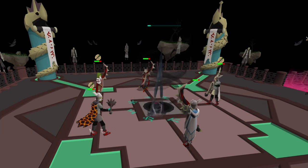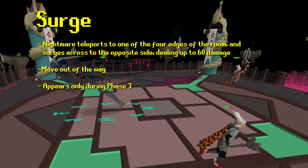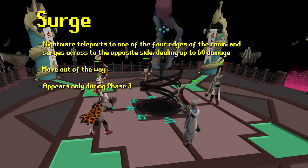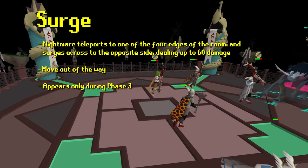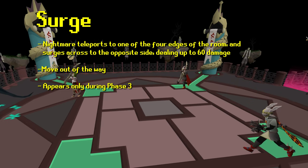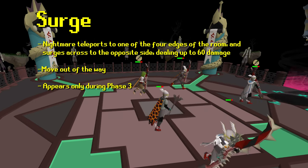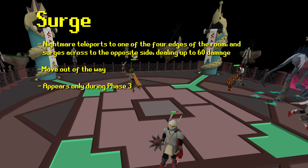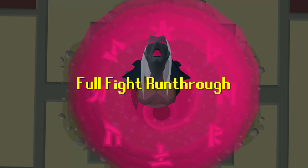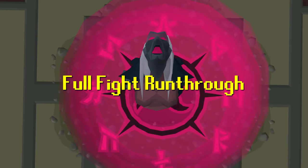The most dangerous special attack is Surge, found in phase three. She does her teleport animation jumping up and into the ground, then comes up at one of the corners or edges of the room. Depending on what direction she's facing, she will immediately charge in a direct line of sight, dealing devastating damage to whoever is within that path. Now that we've covered everything, let's watch a full kill run-through and see what the payout looks like.